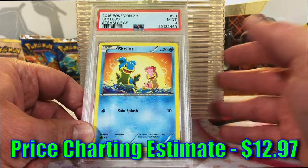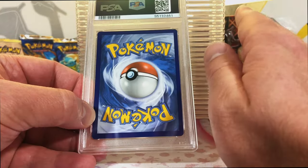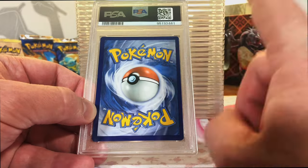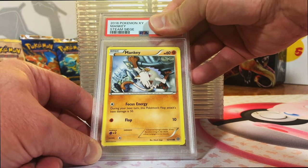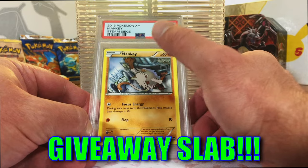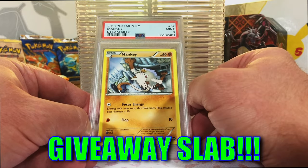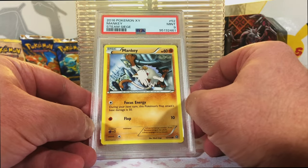We're starting off hot with Mint 9s. That's a good grade, we'll take it any day. We don't have Mew, Zekrom, or our three Zards yet, but those are on the way. Manky Common from Steam Siege. I love my original Wump 51. I gotta go 10 on this one, but okay - Mint 9. I like this Manky artwork. I had never seen it before. I don't really open Steam Siege a whole lot.